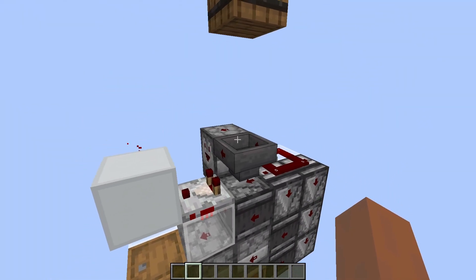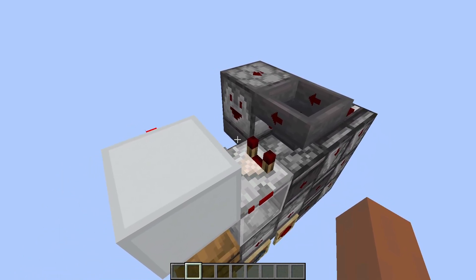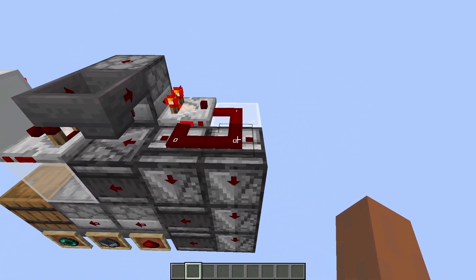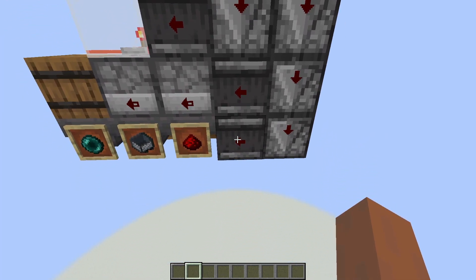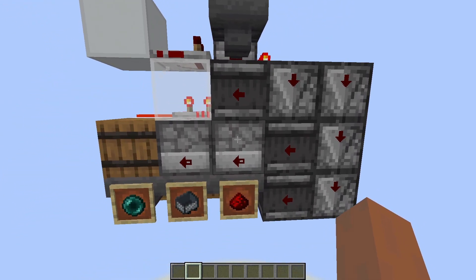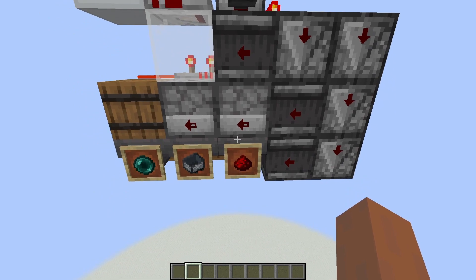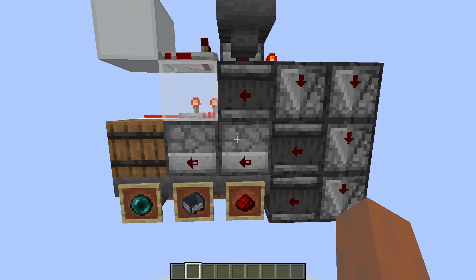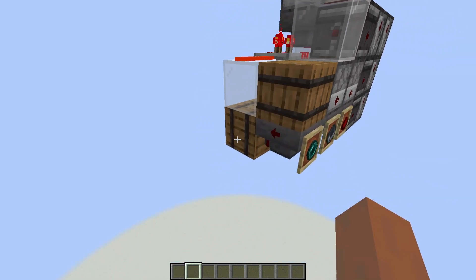Now if we have a 16-stackable come in up here, it will raise the signal strength by one. It takes a few ticks to fall down and get put into this dropper, but meanwhile the signal strength will increase by one here, which gets picked up by this observer. The observer chain will come down here, powering to the side and down here one tick apart. This will happen just before the 16-stackable arrives, so it'll actually lock this hopper right here. Then these two droppers will fire in the same tick, but this one fires first — it pushes the item over, skipping the next hopper into this end one, and then it gets sucked down and over into the side.